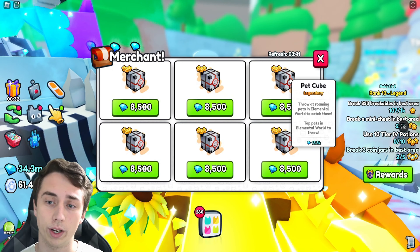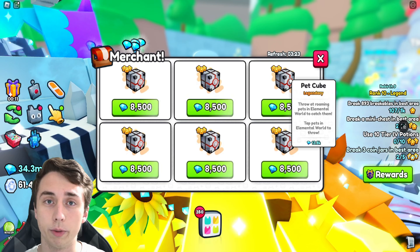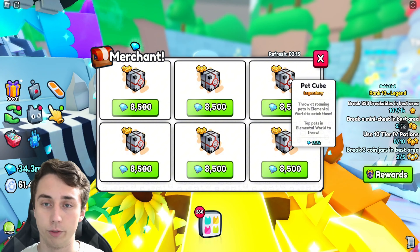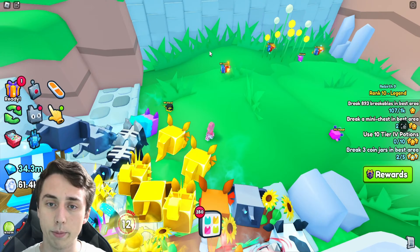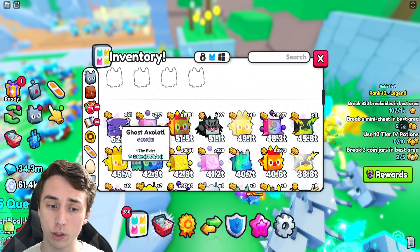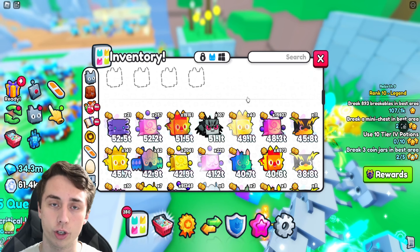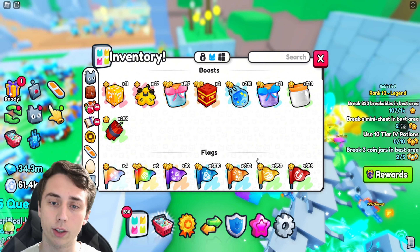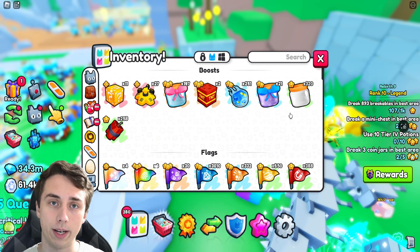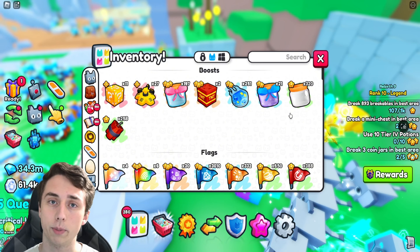They were worth about 80 to 90,000 when I started selling them. And because I have two really strong accounts with almost all the game passes, a full team of huges, and about max rank on both, I was able to farm up thousands of these things very, very fast. Not only did I make money from pet cubes, I also made money from a lot of these new stat pets. This ghost axolotl is still worth about 70,000 each, so I was selling a bunch of these. That was a good source of money, along with all the other stuff I usually sell on a regular day.